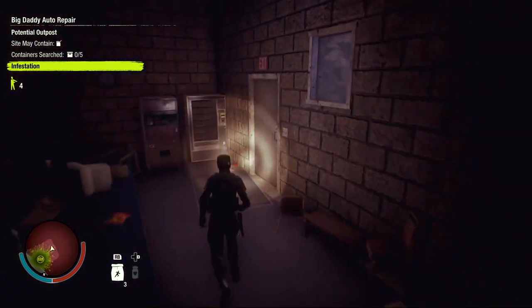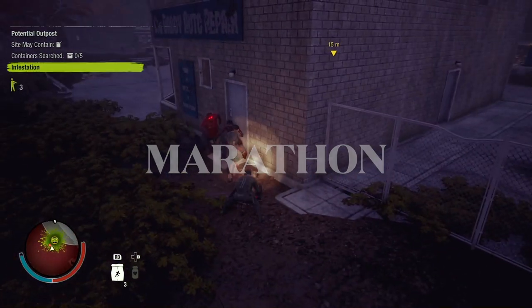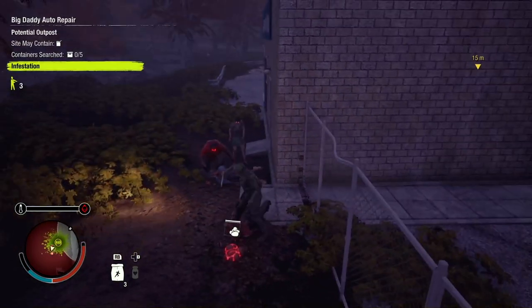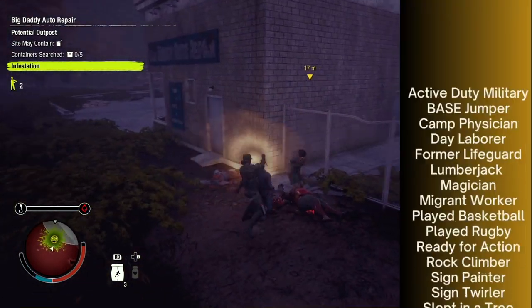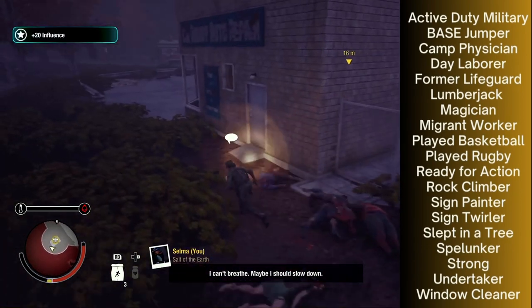The first specialization we'll talk about is Marathon. Marathon is the basic specialization that everyone gets unless they have a specific trait that blocks it. The traits that block Marathon are as follows: Active Duty Military, Base Jumper, Camp Physician, Day Laborer,